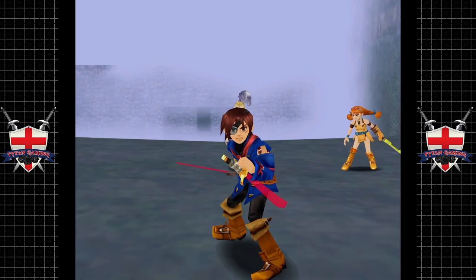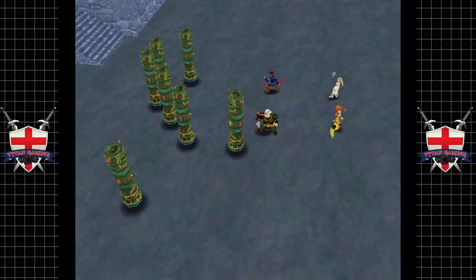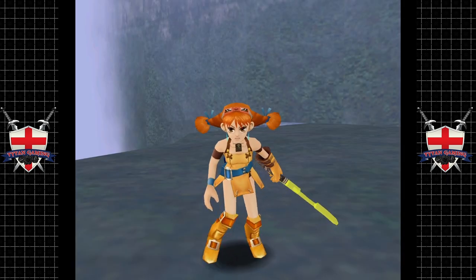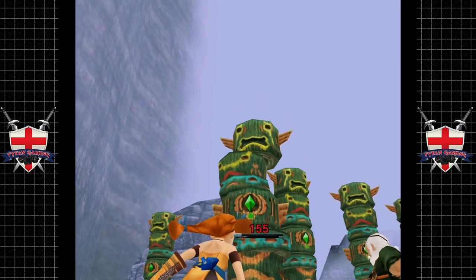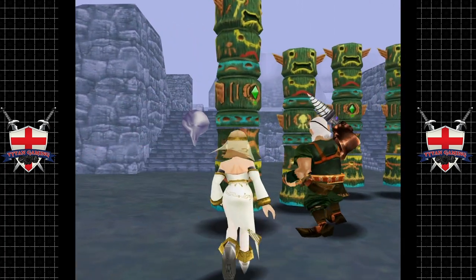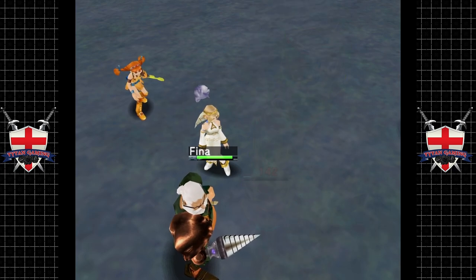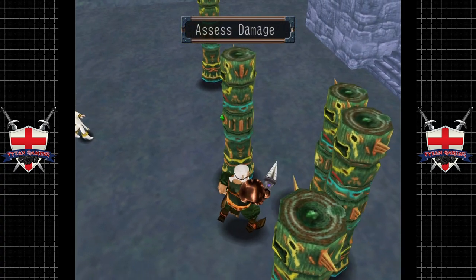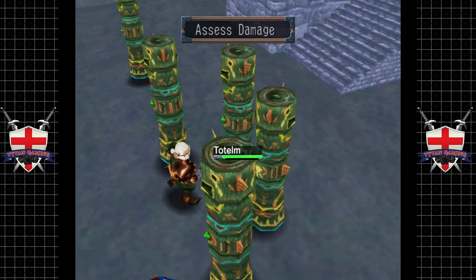Totems — I'm guessing these things are going to be relatively nasty, or maybe not. It's going to sit there and assess damage. Wonder if the Lambada attack might actually work well against these things. That worked.